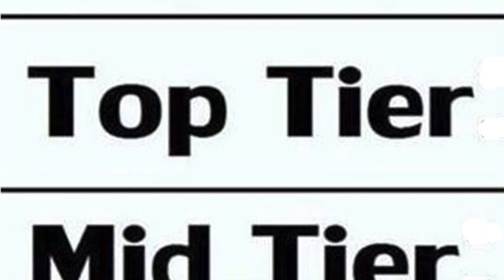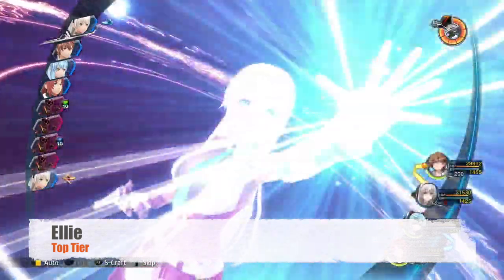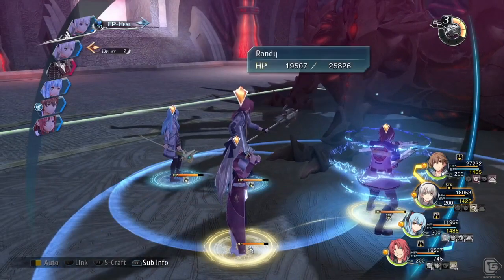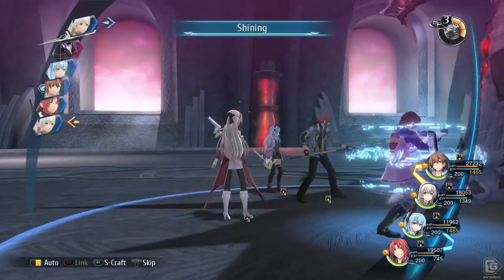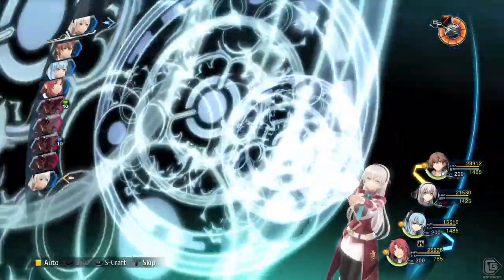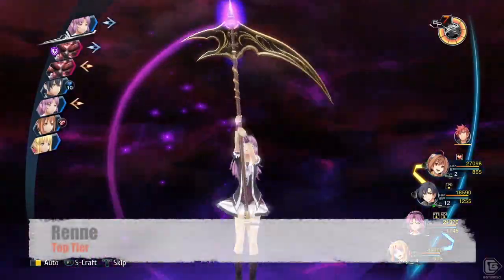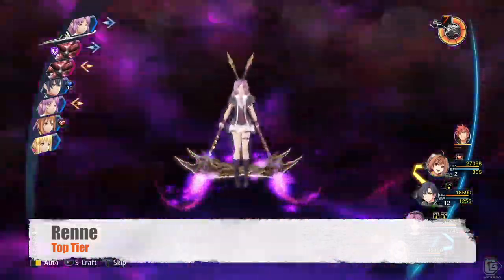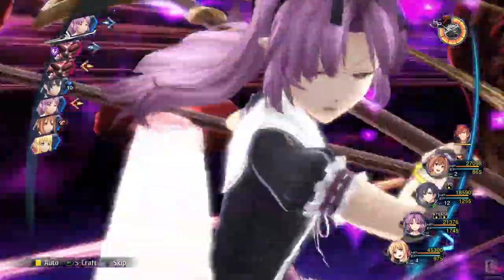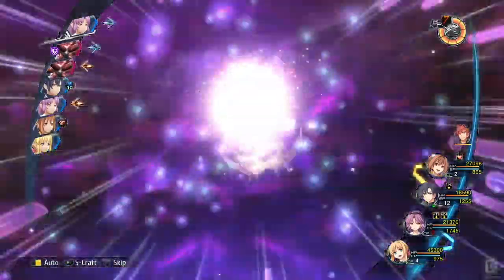Buckle up because our top tier is busting at the seams. First, we have the Buxom Ellie, who is one of the best healers on this list. Her S-craft heals all HP, status ailments, and if she is at 200 CP, heals all EP. This is magnificent with how broken casters are. She also has high magic evasion and a skill that can accelerate, so she's pretty dang good. Ren is the mob clearer of the series, with almost every skill causing instant death. Her Brave Order is excellent, accelerating the party while cutting cast time by 50%. The biggest issue with her is that she's not that useful against bosses.